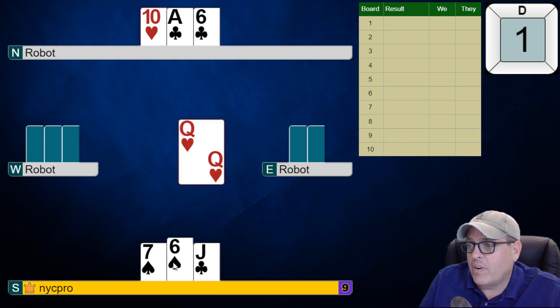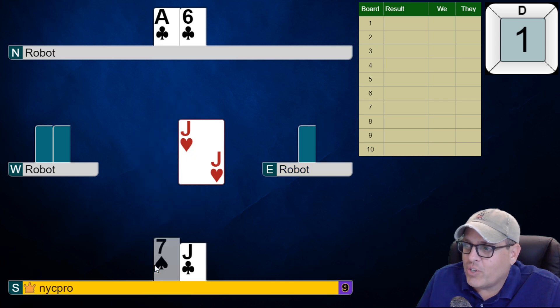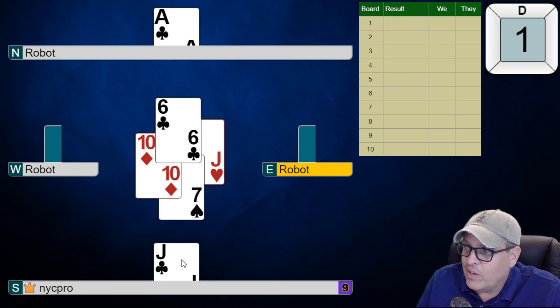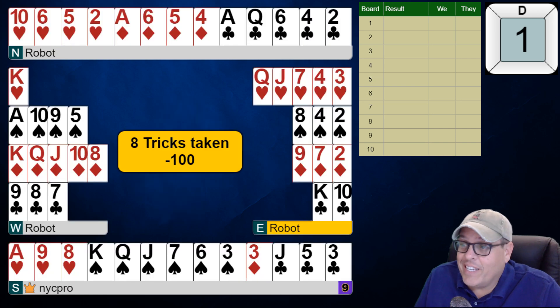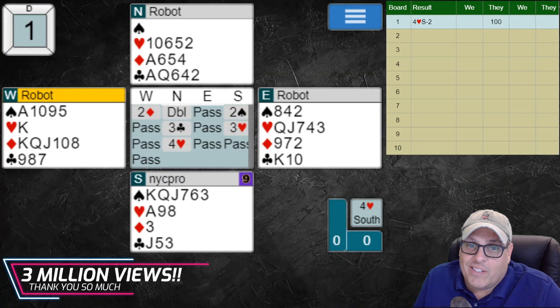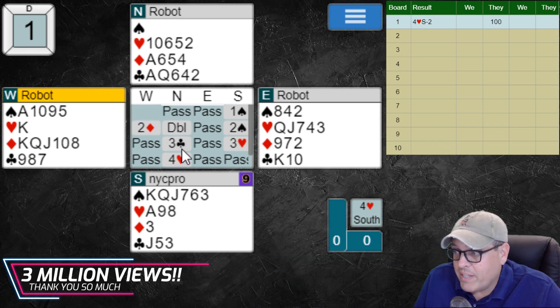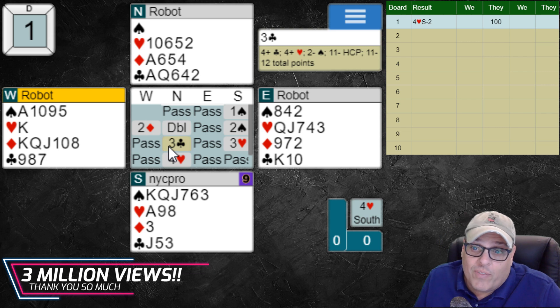We took eight tricks so far — I think that's probably pretty good for this deal. I'm not sure what we're supposed to do after three clubs or what the robot is asking us to do. It's just such a bizarre hand because it's a colossal misfit. We have king-queen-jack-six in spades and our partner's void. The best suit we have a fit in is clubs, and the only chance we have to play that is at the three-club level.